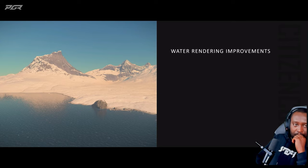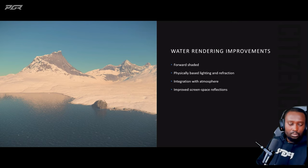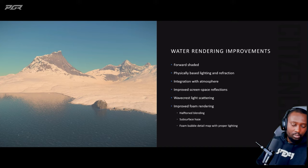The water shaders, particularly the ocean and river ones, were in dire need of a major upgrade. They were using a technique called deferred shading, which is fast and fantastic for opaque objects but does not translate well for transparent ones — which, of course, water is. The first step we made was to transition to forward shading. That allowed us to introduce more physically-based techniques such as proper lighting, reflection, and refraction. It allowed us to integrate the atmosphere properly into our water lighting setup, and it meant we could get fun techniques such as wave crest backlight scattering, better foam rendering with halftone blending, surf surfaces, and much more detailed bubbles on individual bits of foam.